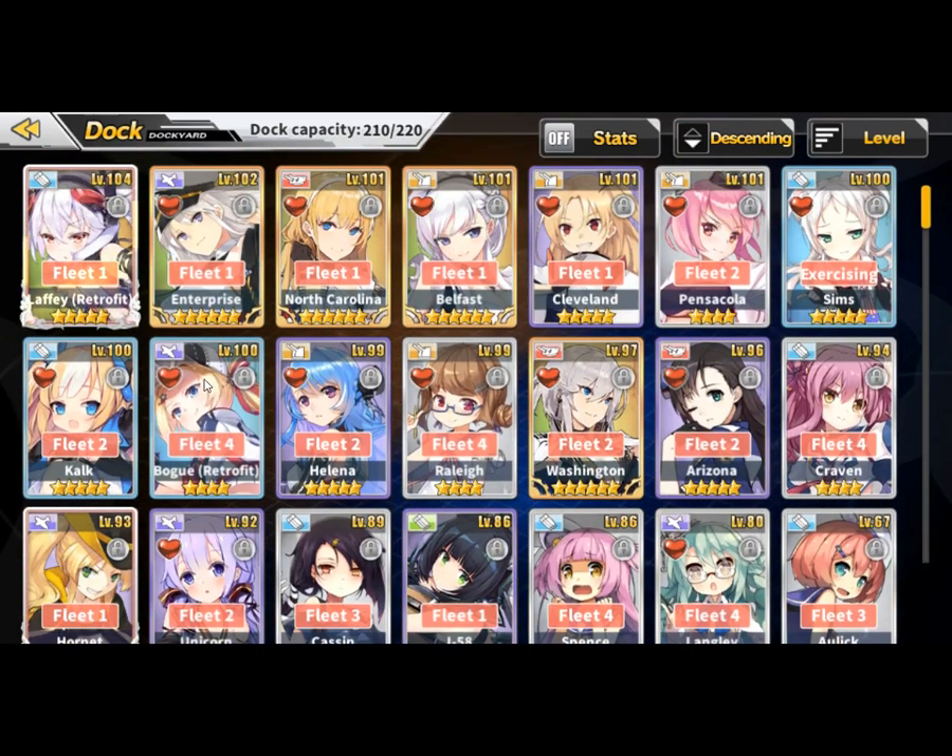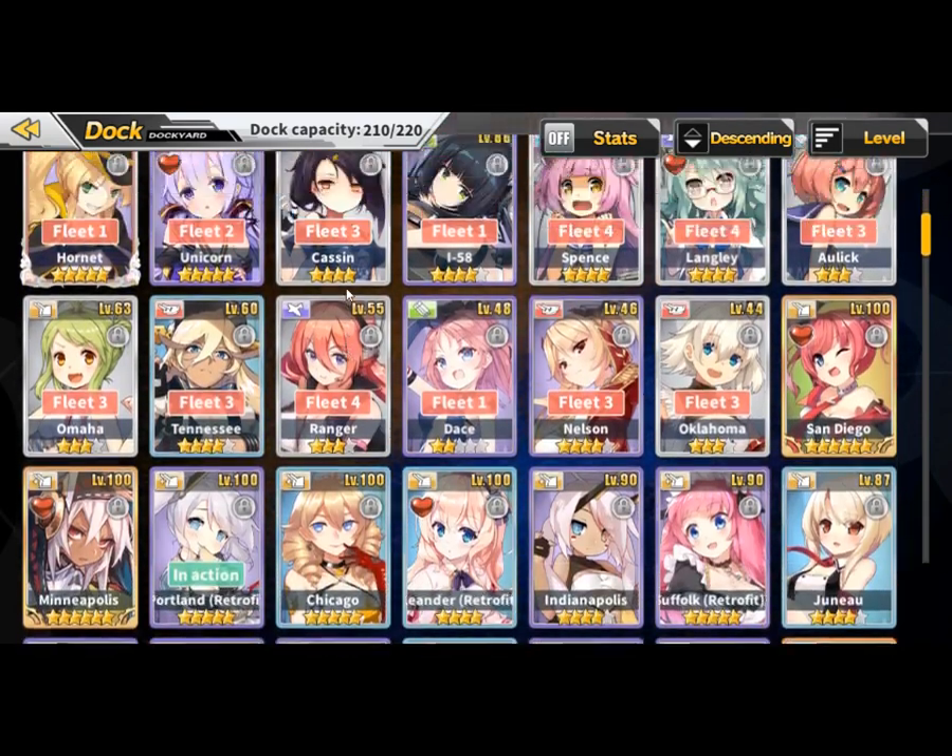The thing is with Bogue, she is common when you get her but she becomes a blue after you fully retrofit her. I'm just saying that right now. But still, it's oil efficient because she's common like the other four stars.